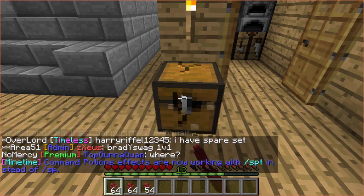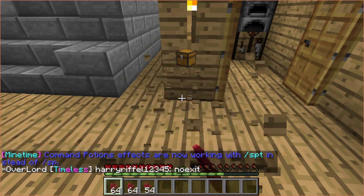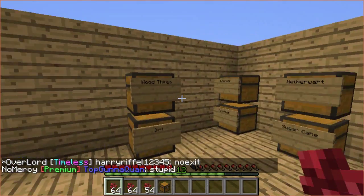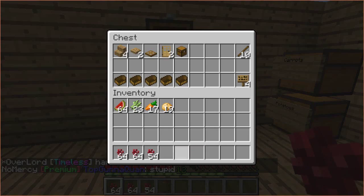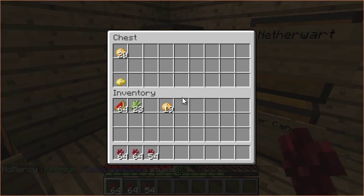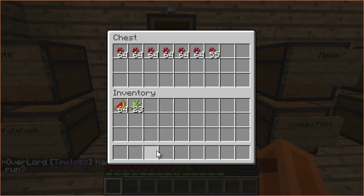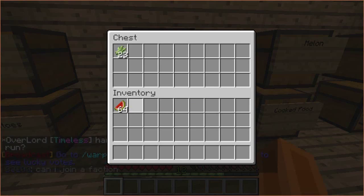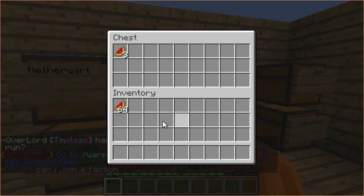Okay, we can mine this. We can put this in our wood things chest. And this nether wart and all that other stuff. Carrots, carrots, potatoes, nether wart, sugar cane, melon.